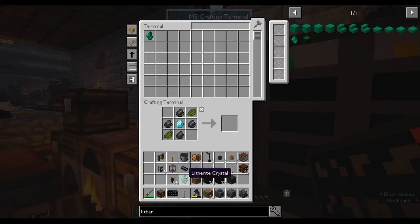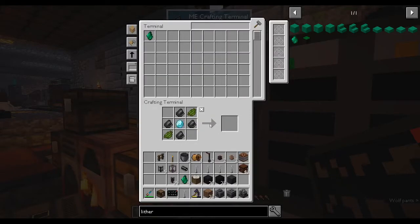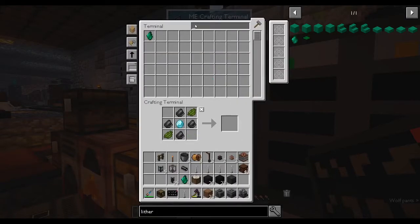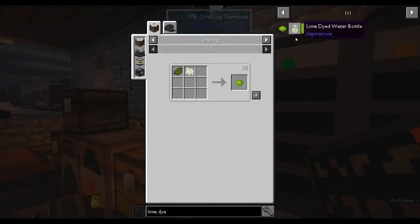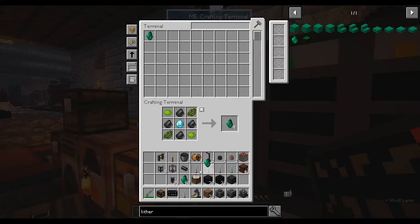We've run out of green dye — we need lime dye. How do you make lime dye? Green dye and bone meal — okay, there's a stack of that, that should be fine. We have eight litharite so far and we needed 48, so let's make a full stack — that should be more than enough. And we've made one structure frame tier one.